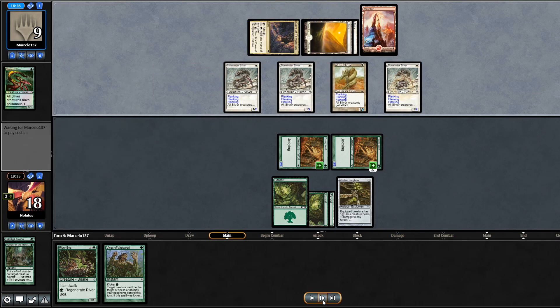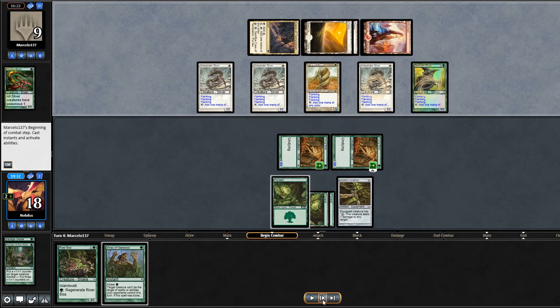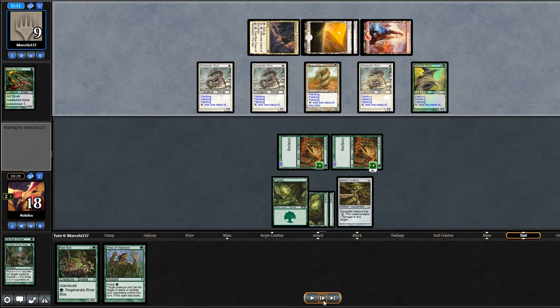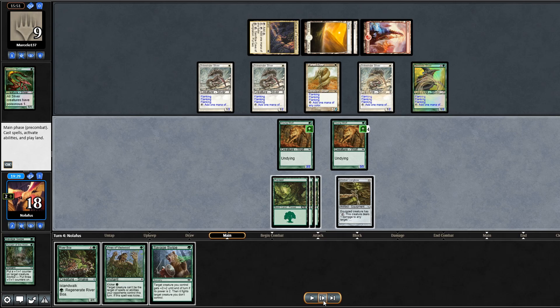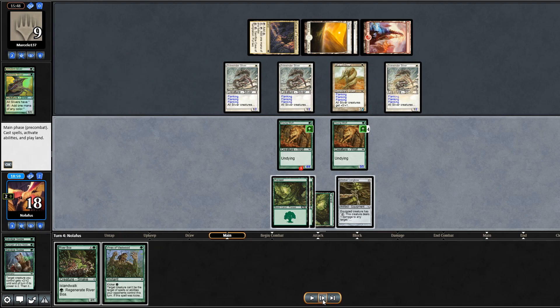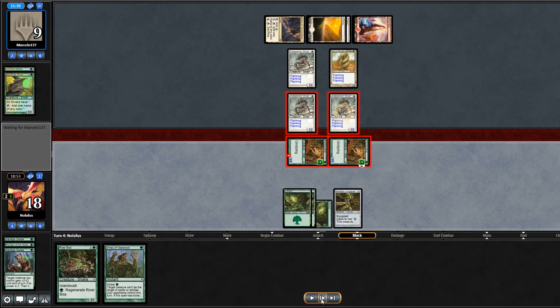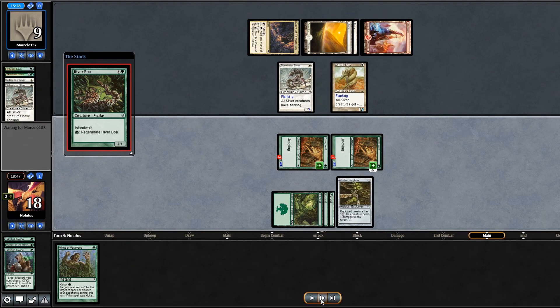I draw Savage Swipe — perfect. I Savage Swipe the Gemhide Sliver because if they get Lead the Stampede and flood the board with haste it'd be impossible to come back. I swing in with both Young Wolves; they jump-block and are down to two Slivers. I play River Boa. They play Hunter Sliver — everything has provoke — so I have to block with River Boa. I didn't leave mana open; wasn't expecting provoke but it is what it is.